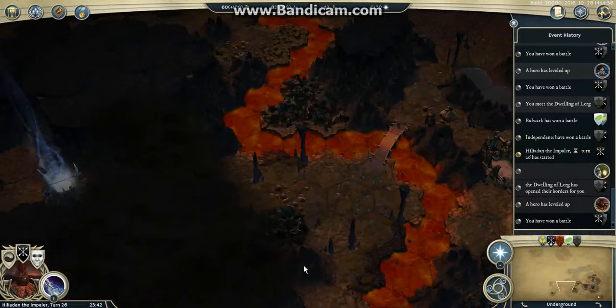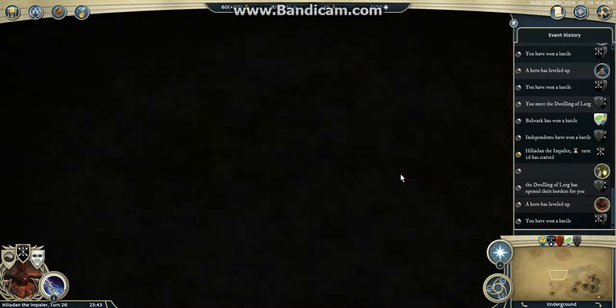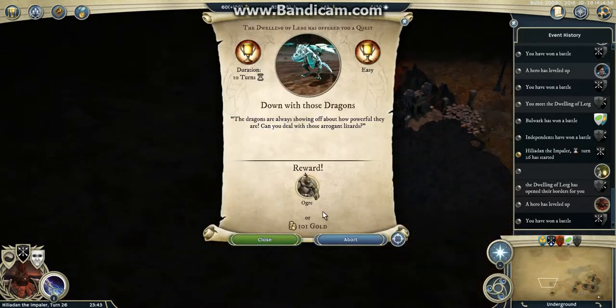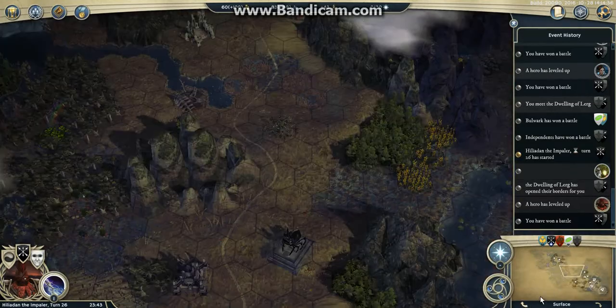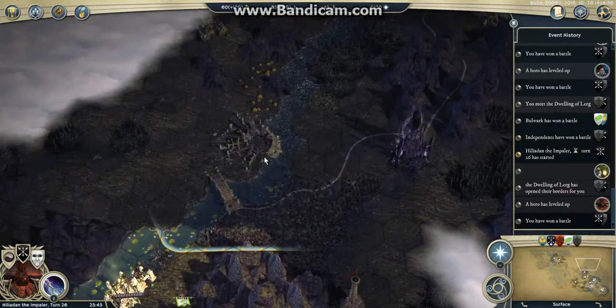Now I lost my secondary army, so I cannot clear here and cannot go after the dragons or the giant, which gives me a quest. That's the only dwelling not controlled by Rookie — the dragon dwelling, the fey dwelling, and the arcane dwelling are all controlled by Rookie.